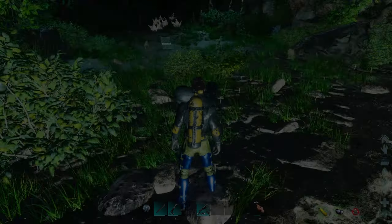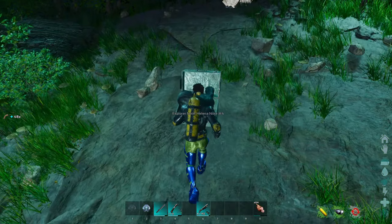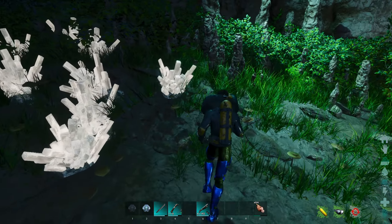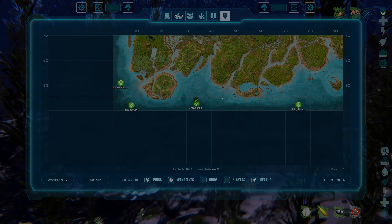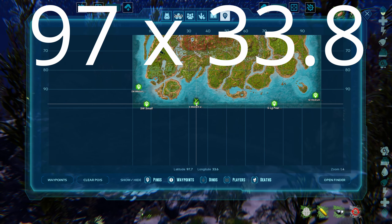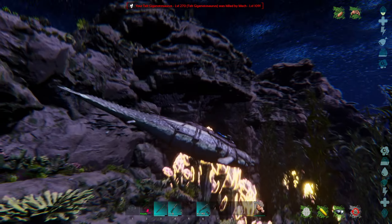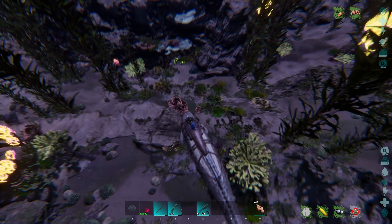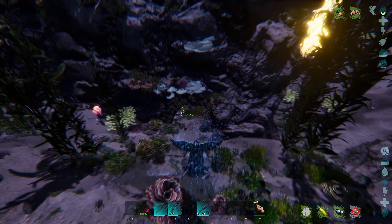Just don't rely on the air bubbles only, because they're not always there. This one is too small to fit a mount inside, so you have to dismount. If you do have a cryopod for your angler fish you can bring it out and get some pearls here. There's fiber, an explorer's note, oil nodes, and some crystal.